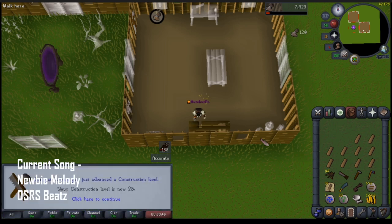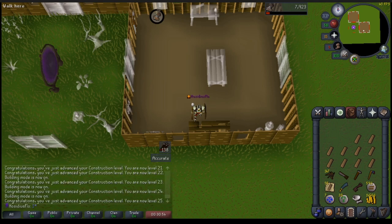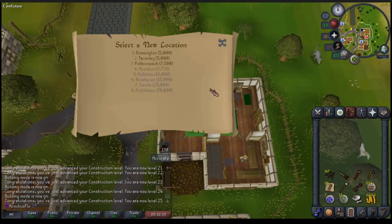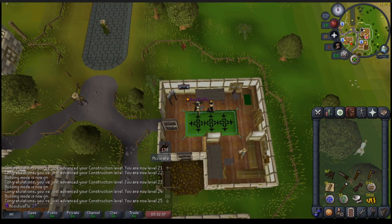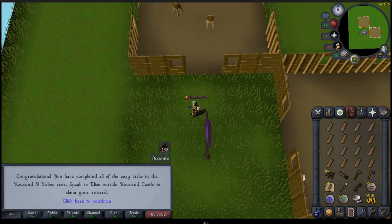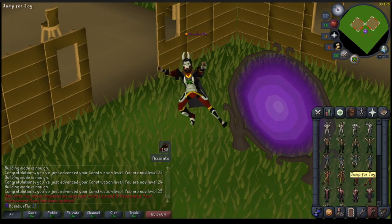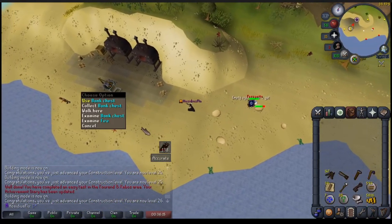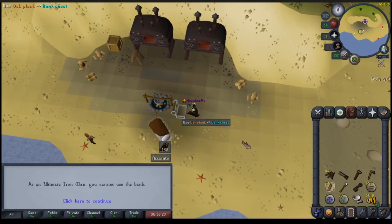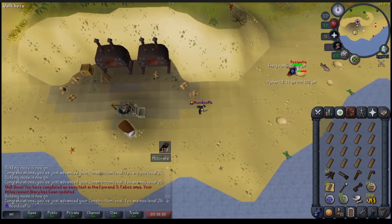Moved on to repair benches to speed things up — and there we go, that's 25 construction. Happy days. We can finally complete this easy diary and get our Rada's blessing. So we're back here at the estate agent for the last time until we get 99 construction — and we will get 99 construction — and we're going to move our house to Hosidius. Now before we actually go and finish the diary, we're going to be a good UIM and clear out the inventory spaces. We can use the bank chest by sand crabs, unnote the planks and run on back to the portal. This is going to save us law runes, which are hard to come by, and also those sacred talisman charges too.